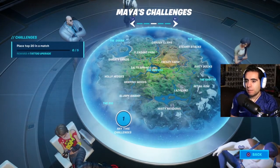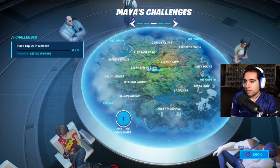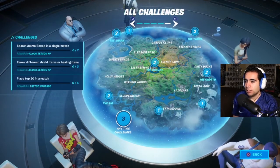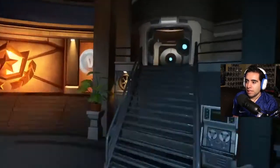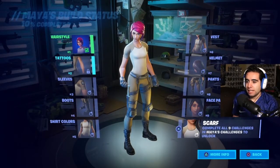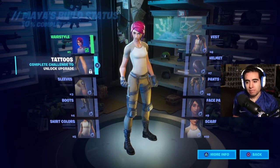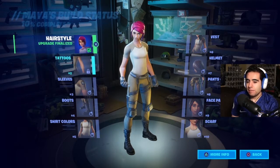The Week 2 challenge actually looks like it leaked early. It's showing on the screen right now and it's: place top 20 in a match five different times to get the tattoo upgrade. I'm not sure if that's a mistake Epic accidentally rolled out. Daily challenges and all challenges are also listed on the map. You can go up to the upgrade corner of the screen to customize the Maya skin — I already customized the hair and made it pink.